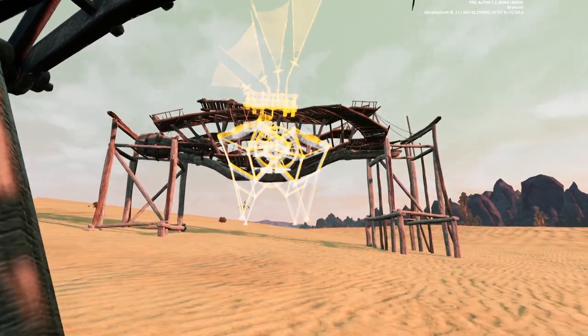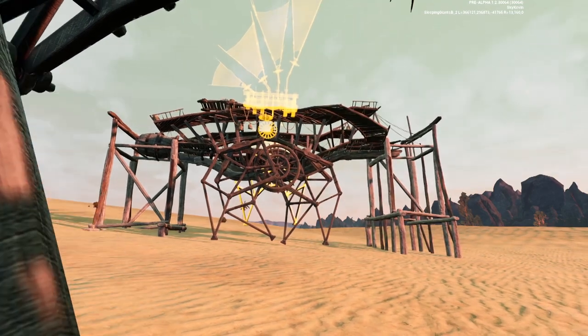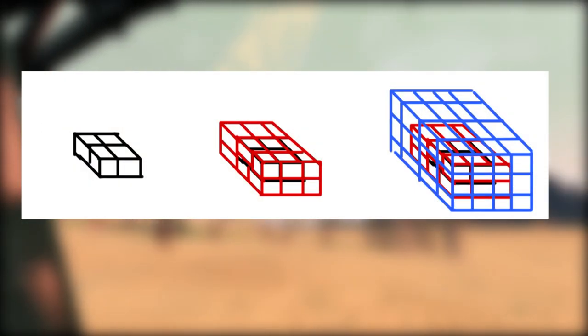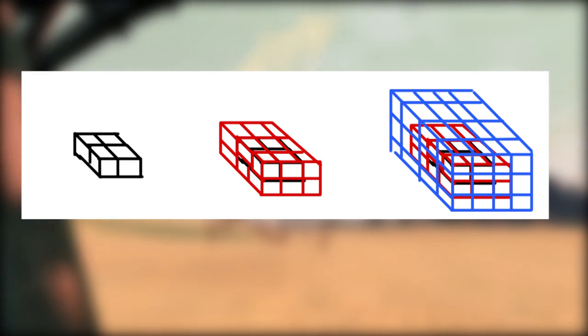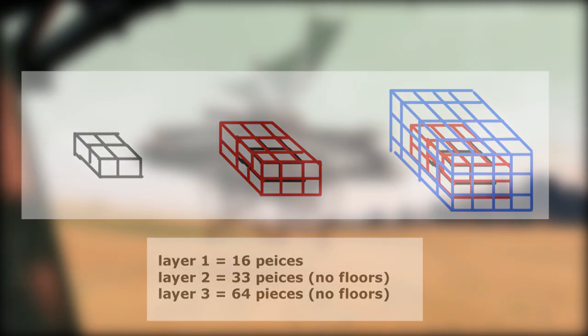This is important because chances are you're going to want to layer your base to make it stronger. When doing so, there are really two options. The first would be to simply put a layer of honeycomb around the outside of your base. This however becomes more and more costly as you increase the number of layers. To layer over top of a 2x2, you would then have to make a 3x3 and then a 4x4 continuing, which makes the piece cost increase exponentially.